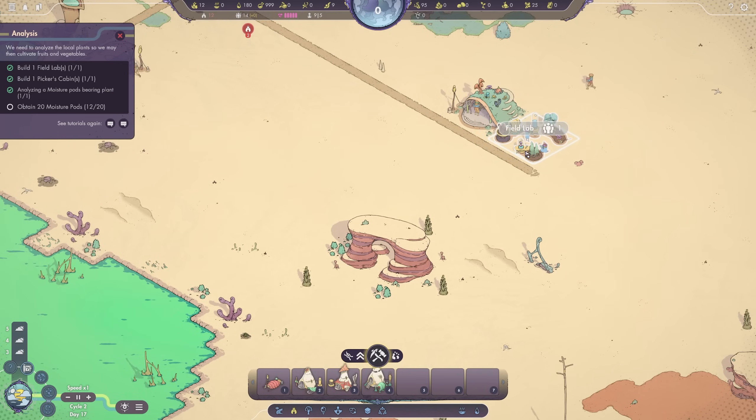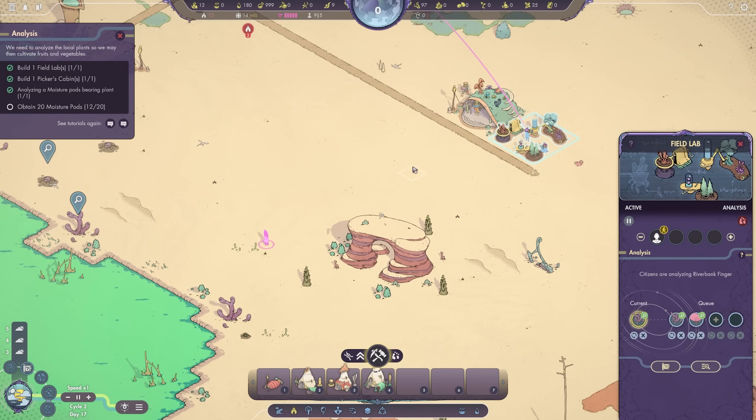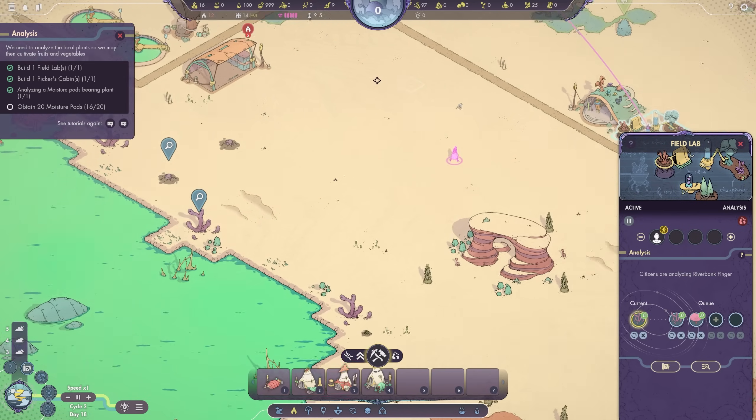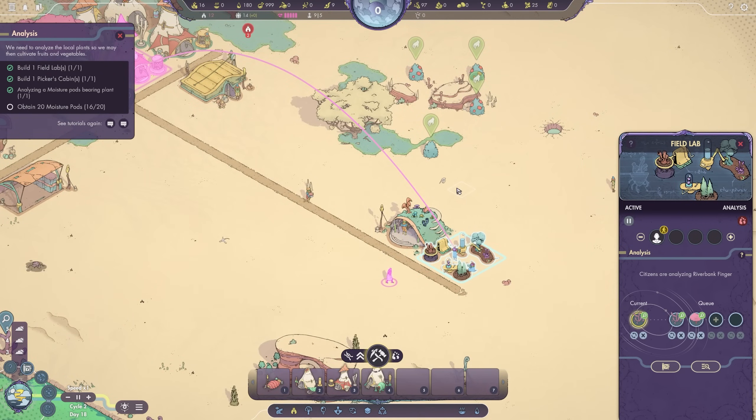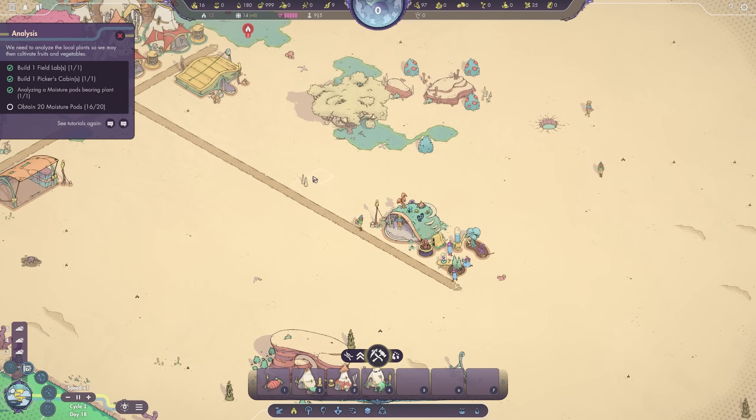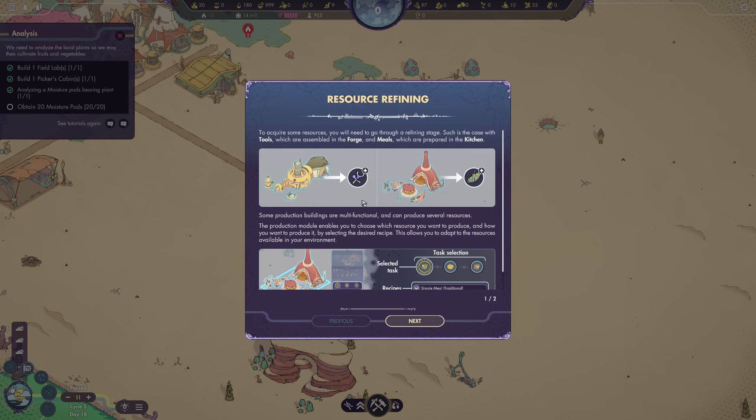It makes resource gathering — something as simple as resource gathering — a bit more complex by adding this extra layer to it. I think it's great. I'm going to go ahead and build a second picker's cabin because I want to show you something. Time to refine some resources. As it is with any colony management or city building game, resources get converted into other resources to get better benefits out of them. You can unlock some of these options through research. Let's go ahead and first build that picker's cabin, and then build a kitchen and a forge.